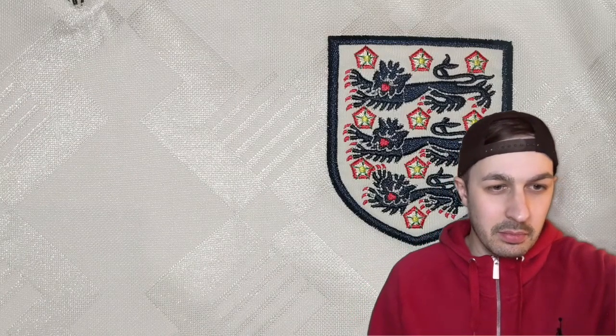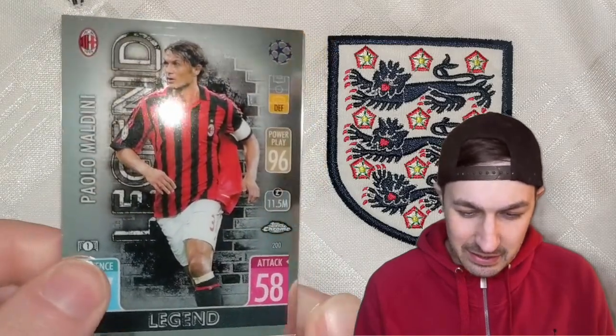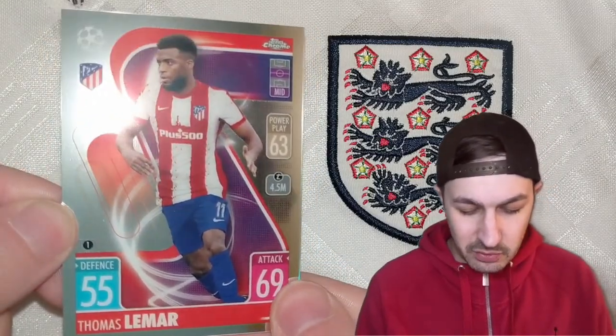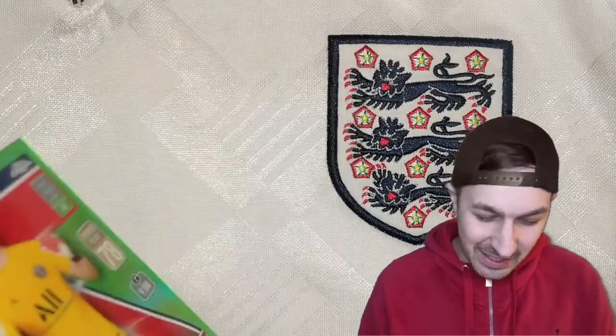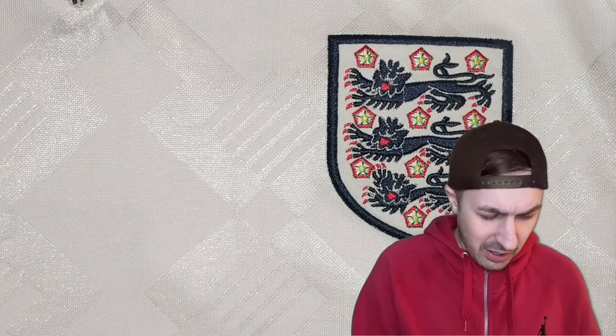I don't know how, but somehow a pack has ended up there — maybe I got three packs out by accident when I was setting up the video. Next one: we've got a legend card, Paolo Maldini. I love this chrome design. Leroy Sane is next, I love the little Topps Chrome logo at the top. Thomas Lemar from Atletico Madrid. And another one — it's Gianluigi Donnarumma, a 36 of 99 card. Two out of the box straight away. This happened last time where we started hot and heavy getting the parallels, and then it started to die off. I wouldn't be surprised if the same happens here.